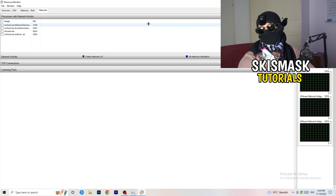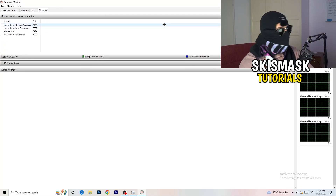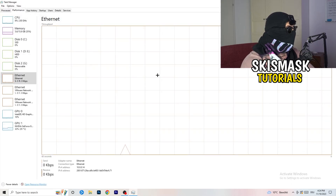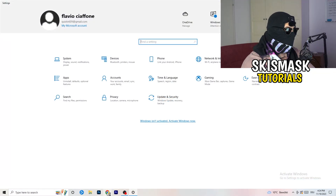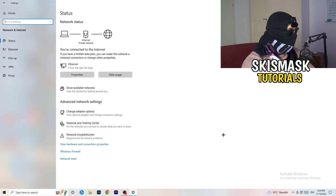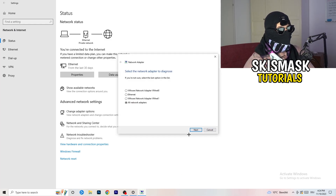Once you're finished in Resource Monitor, go back to your Task Manager overview and click on the Network tab — this shows only the processes currently using your network. Next, go to the bottom left corner of your screen, click the Windows symbol or press your Windows key, and go to Settings. Click on Network and Internet. From there, the first thing to do is click the Network Troubleshooter, which will detect any problems with your network.